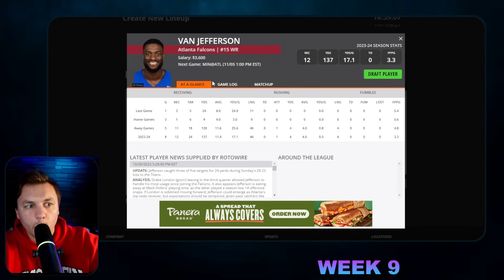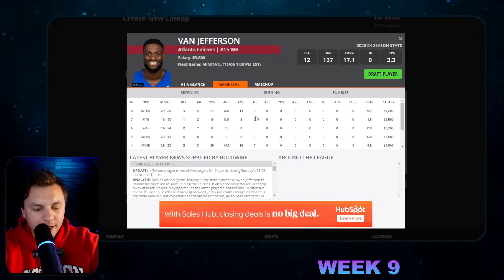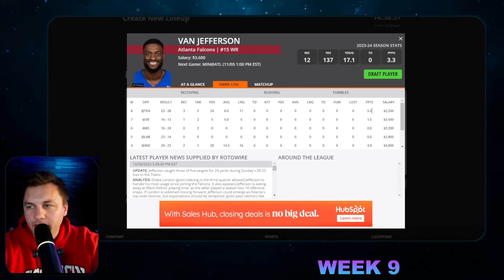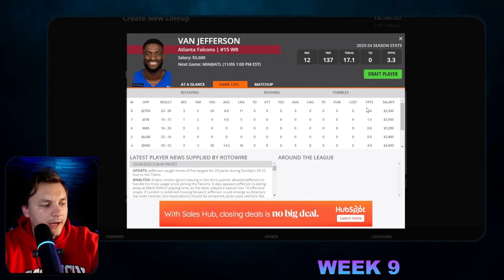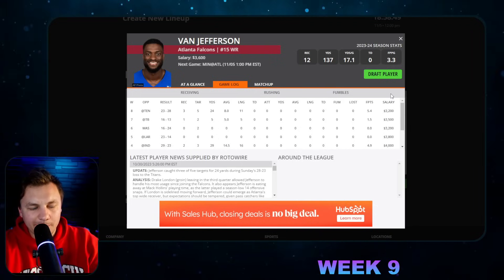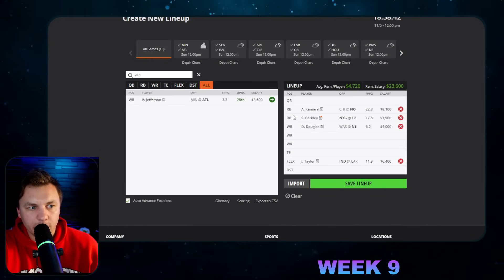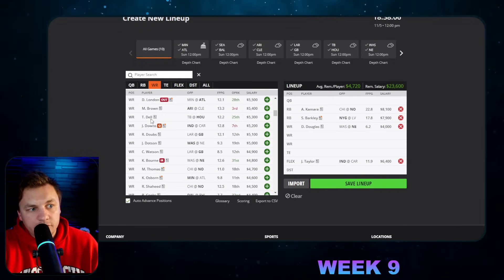Van Jefferson is going to be the number one receiver in this offense. He had five targets and has Tyler Heinicke throwing to him, who likes to throw the ball around. He gets a great matchup against Minnesota and will probably play closer to 80 percent of snaps — he played 70 percent last week. Minnesota has Jaire Alexander so we don't love that, and this could be a game where both teams try to rush the football, so it's not a lock and load value play, but at that price tag certainly someone to look at.